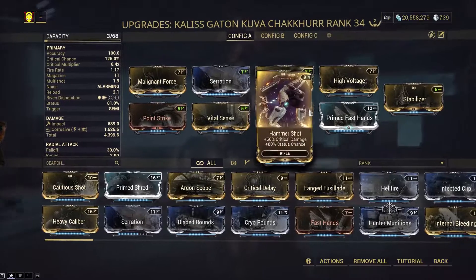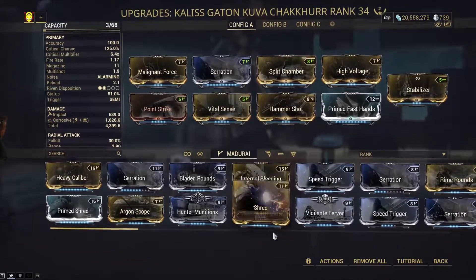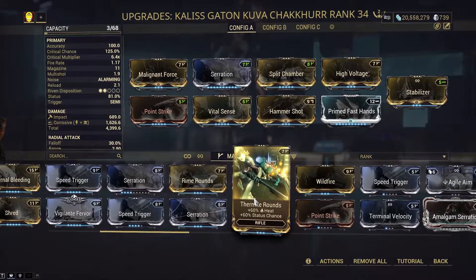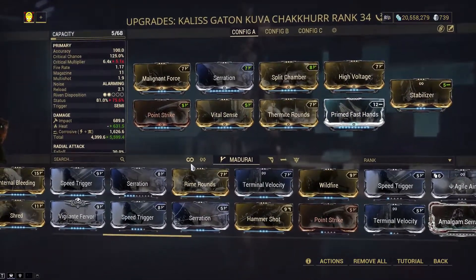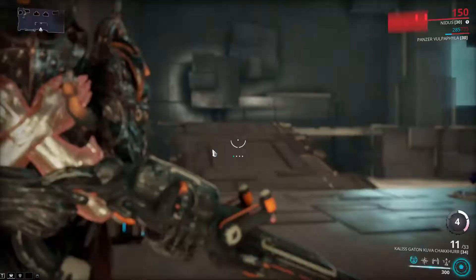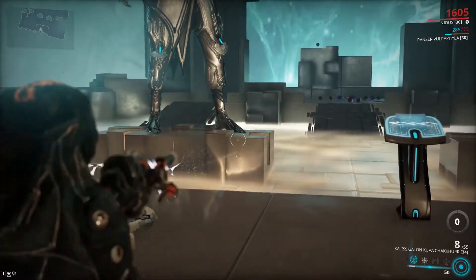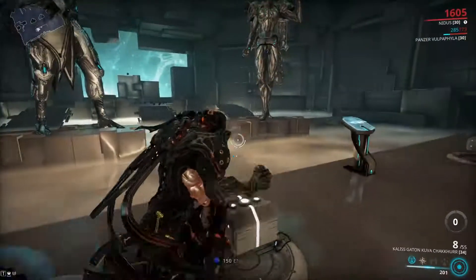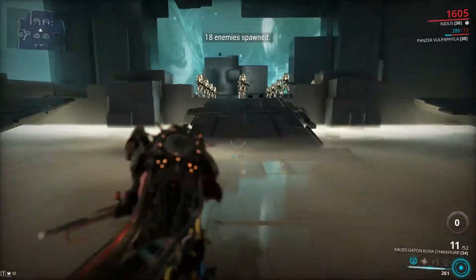I have Hammershot for more critical damage and status chance. Honestly, you could have Heat here — either one works. I'm just going to throw on Heat, because why not? Heat Corrosive. It's a very slow rifle, but it is also an AoE rifle. So this is how fast it fires, and yeah, I have Stabilizer on it, because this thing kind of recoils a lot.